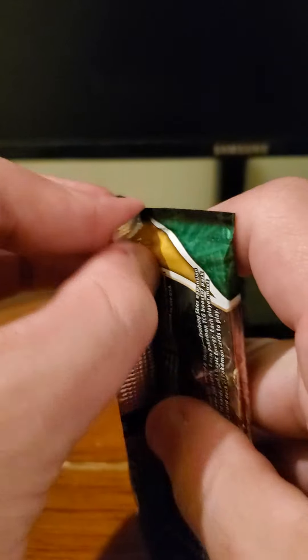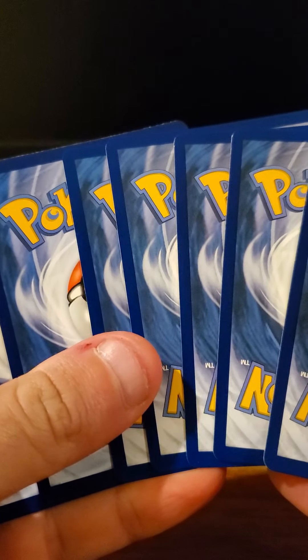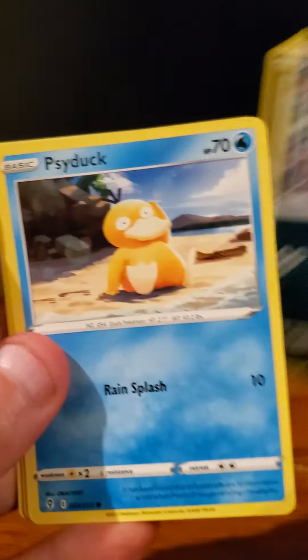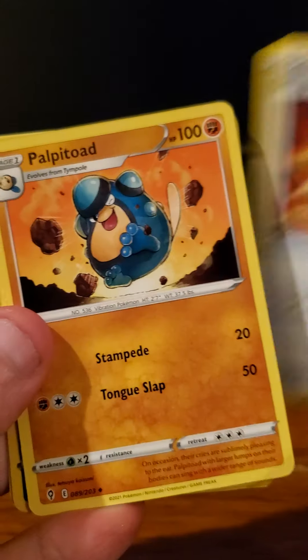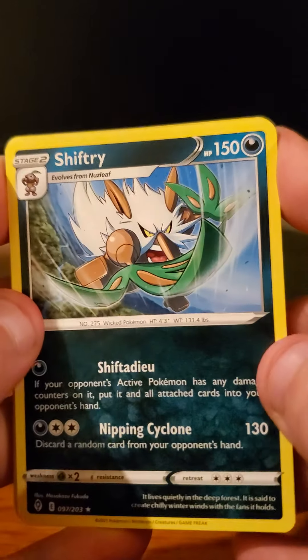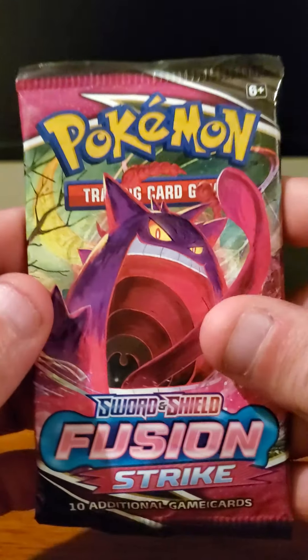Second pack is Evolving Skies. Not doing so hot in this opening — probably going to be 0 for 2 right now. Pack starts with Hippopotas, Zorua, Psyduck, Rufflet, Braviary, Rock-type Energy, Digging Gloves, Palpitoad, and Crustle. The rare versus holo would be Cryogonal, and the rare here would be Shiftry. Shiftry is a decent card — not bad, but not great either.